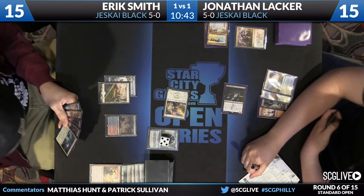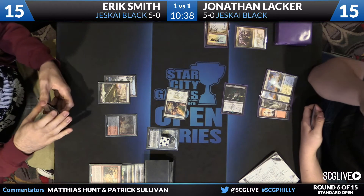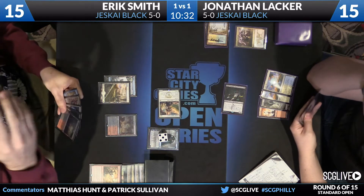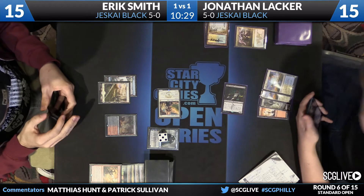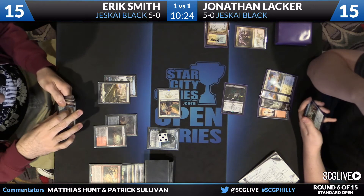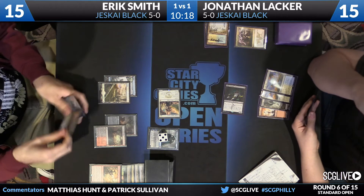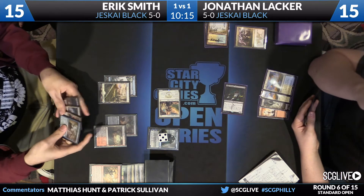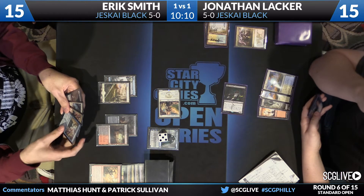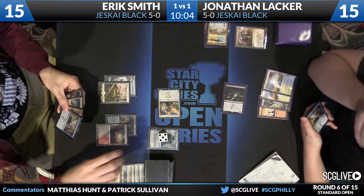Lacker takes the damage, so it evens up at 15 apiece. Lacker seems to be saving the Crackling Dooms in case Smith casts something better. There's also the option of Lacker just using Tasigur's activated power if Smith doesn't put anything better on the table. Land number four for Eric. His hand: Dig Through Time, Mastery of the Unseen, Ojatai's Command, and Tasigur. He can leave up Ojatai's Command and also have the option to Dig Through Time.